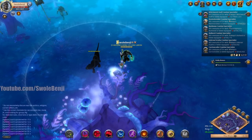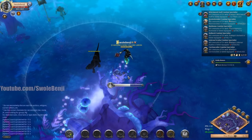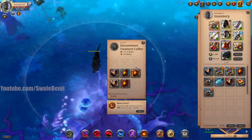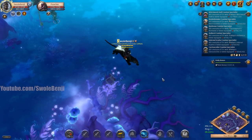So if you see players standing still, it might be that. This is an Uncommon Treasure Coffer — let's see what we get. It's... ew. I'm not impressed by these. This is a Tier 8 Legendary Mist and I'm getting garbage.